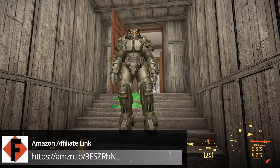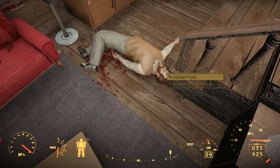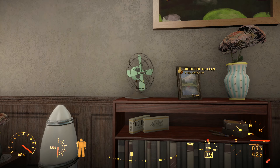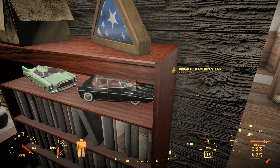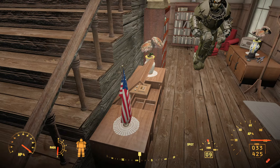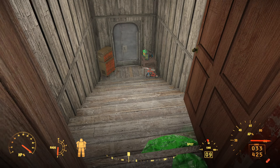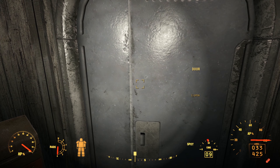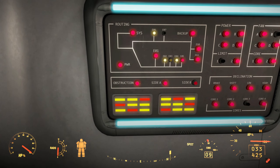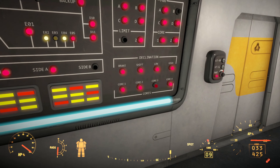If you guys didn't catch last episode, we had two synths in here that we ended up taking out. After I checked on them and pickpocketed them, it showed that they had synth components. We're going to head into here — we found the ID card which allows us into this room. Let's get into it. So what is this place? Side A, Side B is blinking, Core 3, break shift, low, high, Core 1, Core 2, Core 3, Core 4.